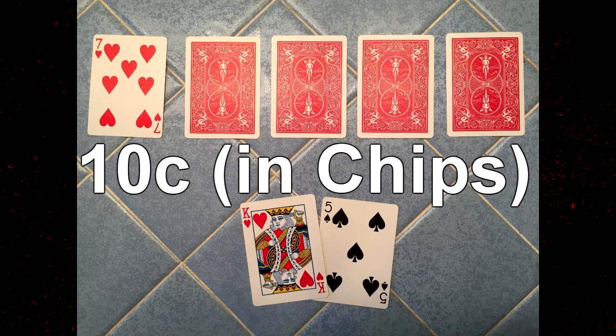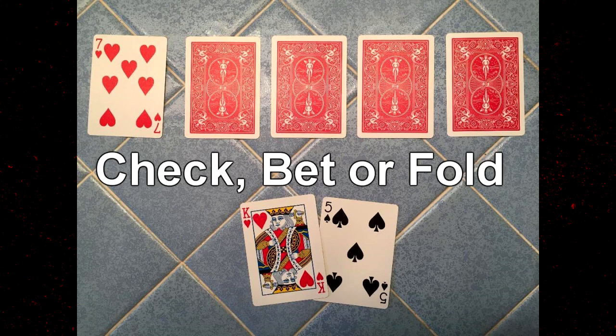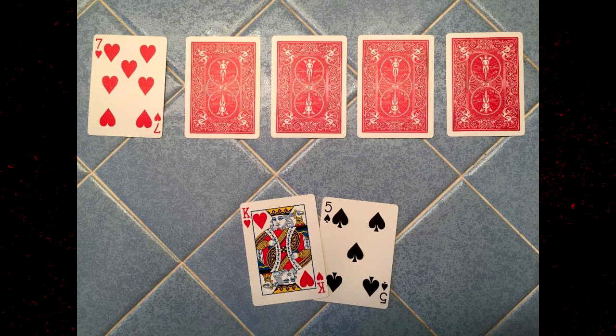Once the first card is on the table, the first player can check — meaning they don't want to put money down but wish to stay in — which passes to the next player who can check, fold (dropping out of the round because they don't think they have a good hand), or bet. Let's say all four players check because nobody wants to put money down yet. They want to see more cards, so the dealer puts down the second card.